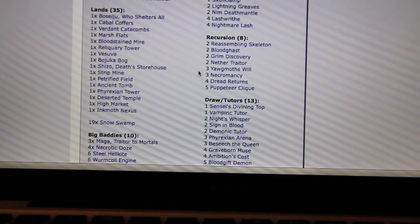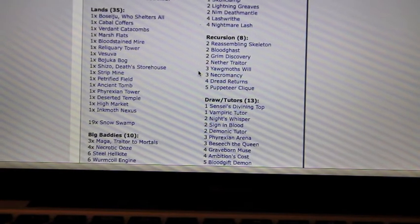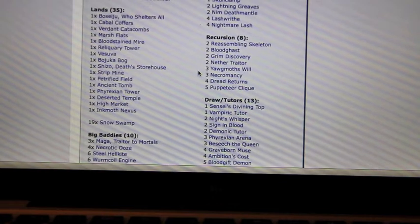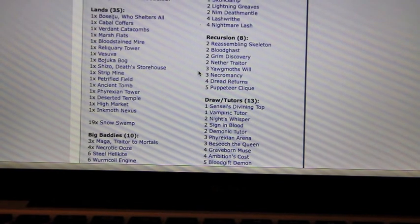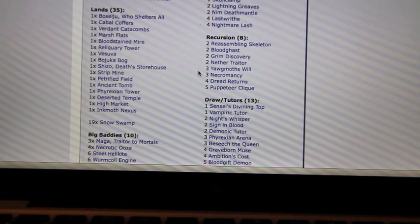Unlike in standard and legacy, where 0, 1, 2, and 3 drops are super important and you try to have more of those, in EDH the curve is moved forward a little bit. You kind of want to have more 2, 3, 4, 5 drops than 0s and 1s, and you want to have more over the long term. So the 5, 6, 7, 8, 9, 10 mana cost slots are going to have more than just 1 or 2 cards — probably 5 to 10 cards in each of those spots depending on what you're playing. It spreads the curve out and moves things a little bit forward.